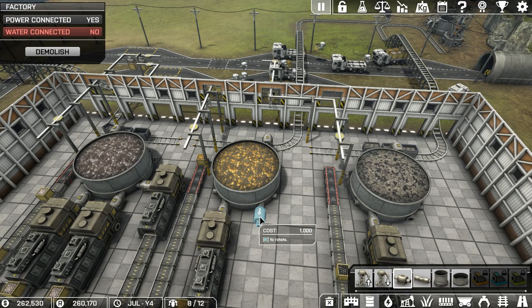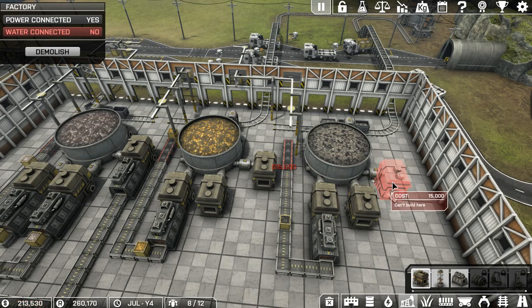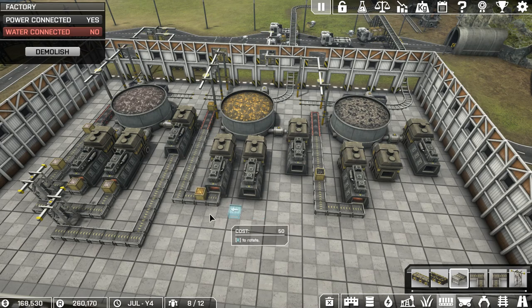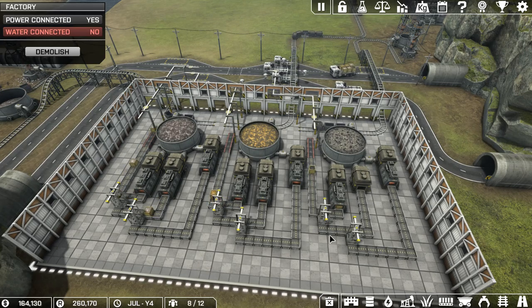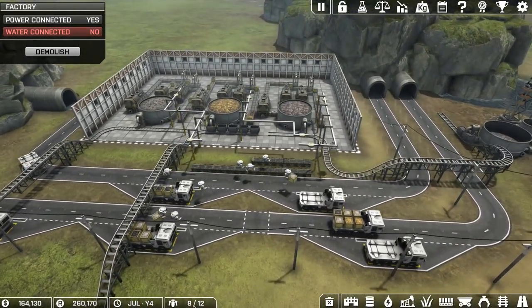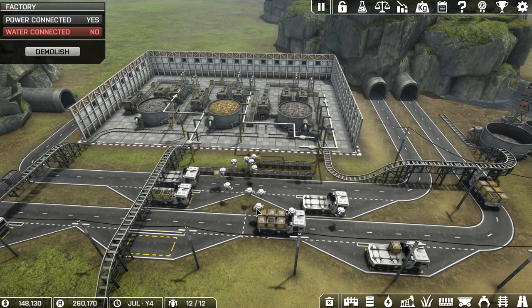We'll do one there, one there, one there on all three of them. This is why it's good to have money, and it's also a good thing to pause the game when you're doing it in case you lose money too fast - bills do come in. Now I'll quickly get this all done and bring it back. We spent a lot of money to do this but we're basically tripling our output. Already stuff is coming out, which means the drones aren't going to be staying idle and trucks won't be sitting empty.